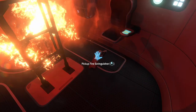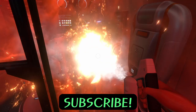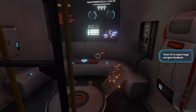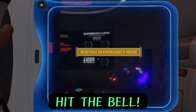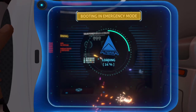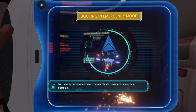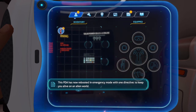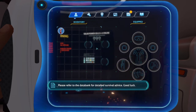Okay, coming down here — fire extinguisher. Now we've got to use the fire extinguisher because we don't want to be charbroiled meat. You have suffered minor head trauma; this is considered an optimal outcome. Getting into emergency mode with one directive: to keep you alive on an alien world. Please refer to the data bank for detailed survival advice. Good luck.